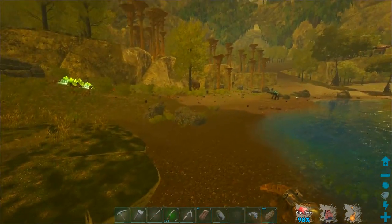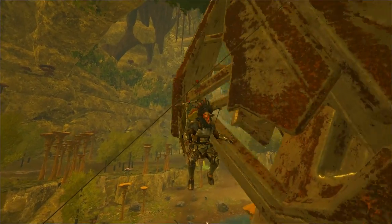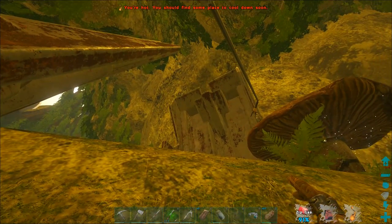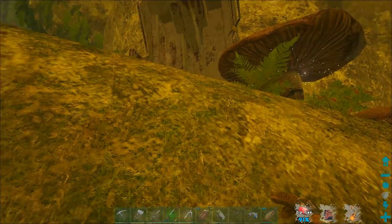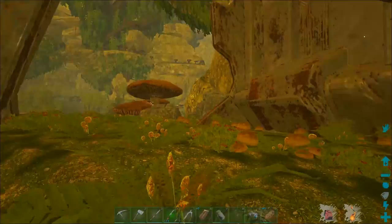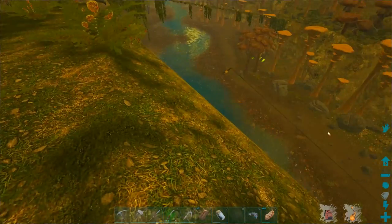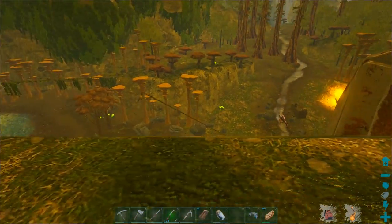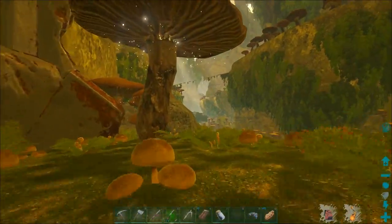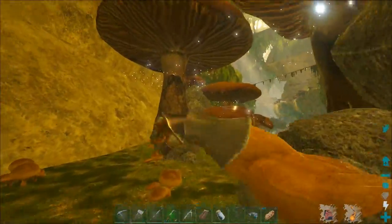Oh there we go — hell yeah dude, zipping up! We're gonna make it! Did it connect? What did it connect to — the mushroom? We're gonna make it — awesome! Okay, it's connected to nothing apparently, just floating in the air. Well, now we've got a quick means to get up here. I know there are loot drops that spawn over this way.